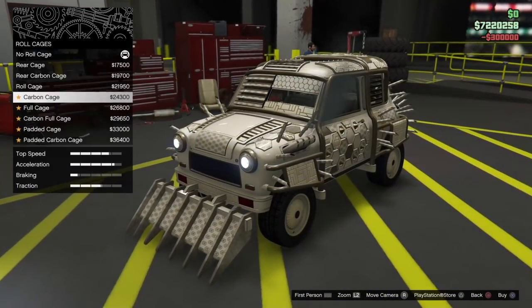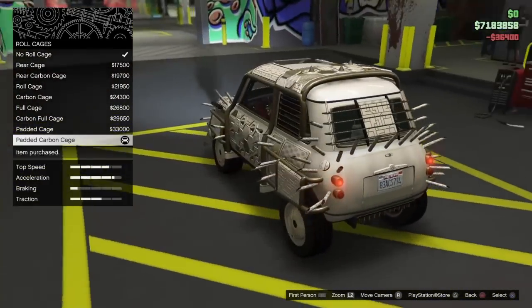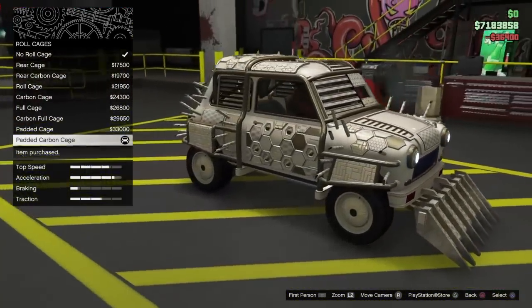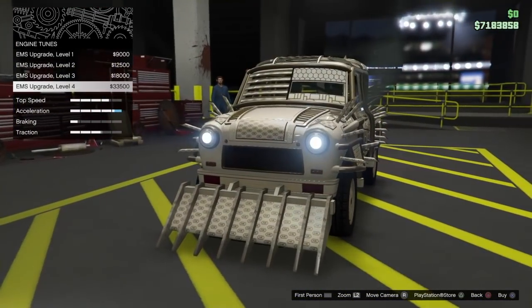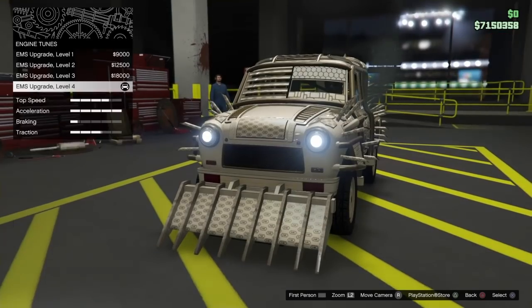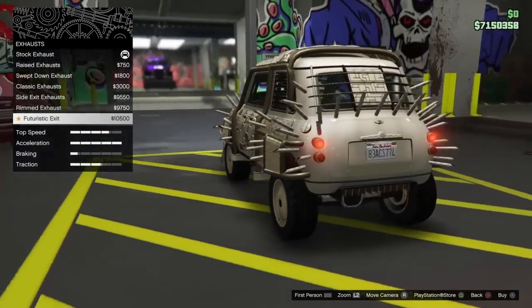Go to the Roll Cage and buy the most expensive one, which is the Padded Carbon Cage. Then go to Engine and buy the most expensive engine. Now go to Exhaust and buy the Futuristic Exhaust.